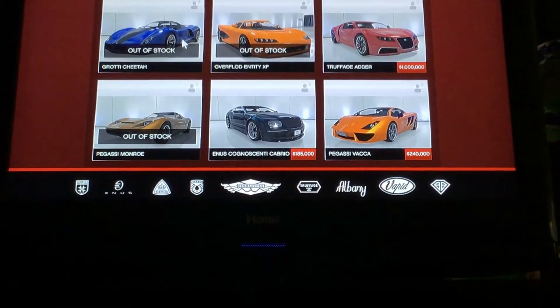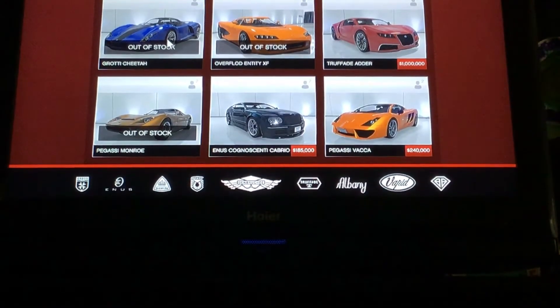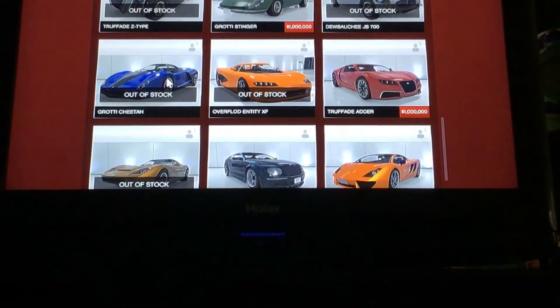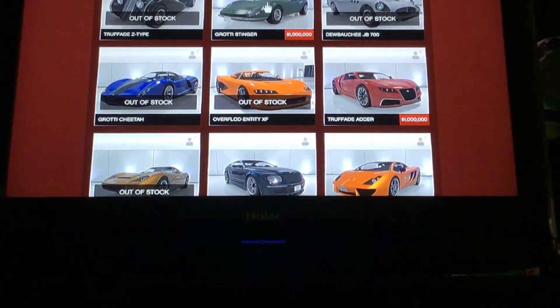Then you're going to want to lower the suspension all the way down. You're going to want to make sure you do not have bulletproof tires. After you do that, you're gonna want to put on like a raider kind of tire — like off-road tires.